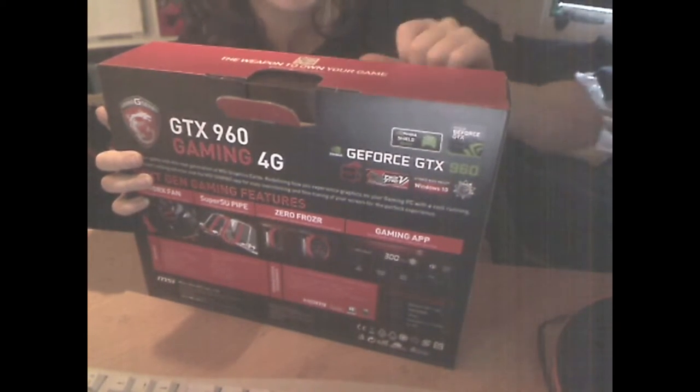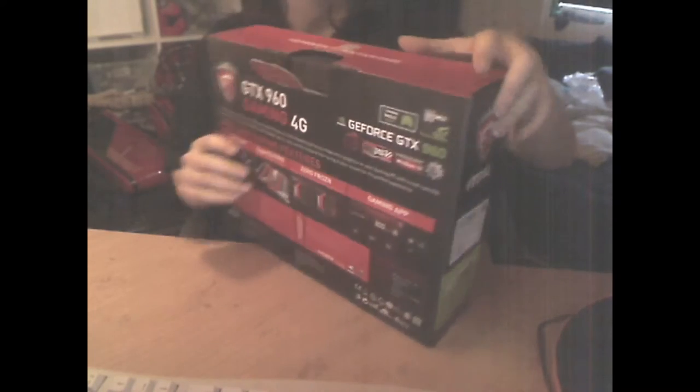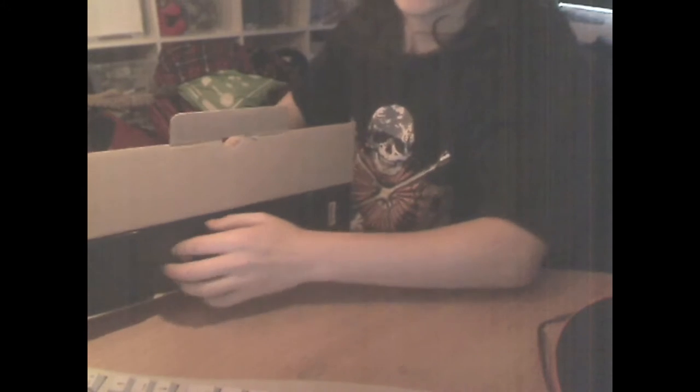There's a little code thing here. I don't know what that is for. 'Weapon to own your game.' There's a barcode on it — I don't know if you're supposed to see that or not. I'm going to just hide it just in case. And here's the box itself. Fold this like that, then I'll take this. Fold it behind there.